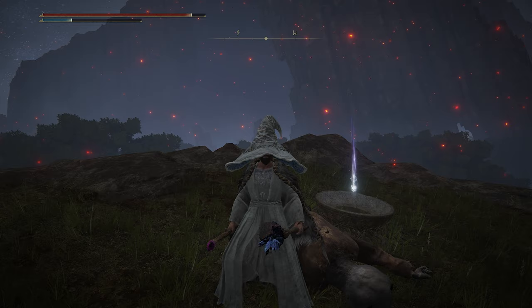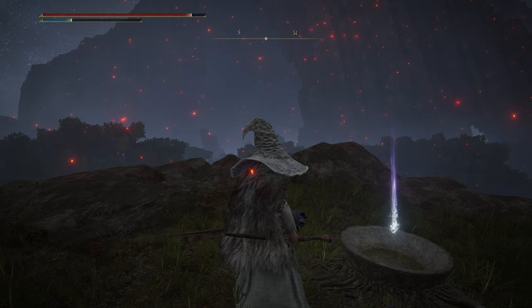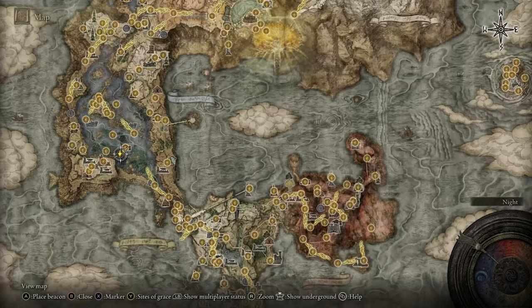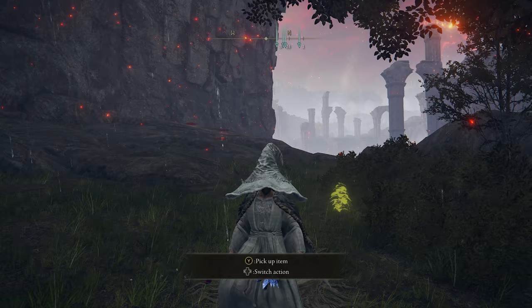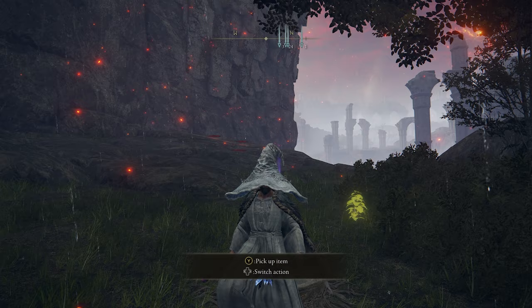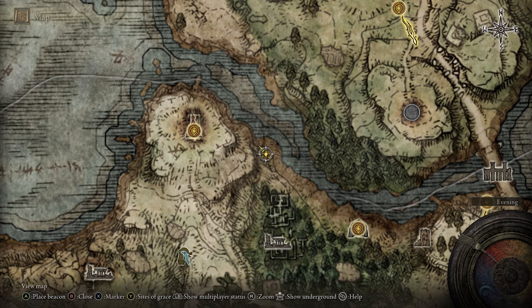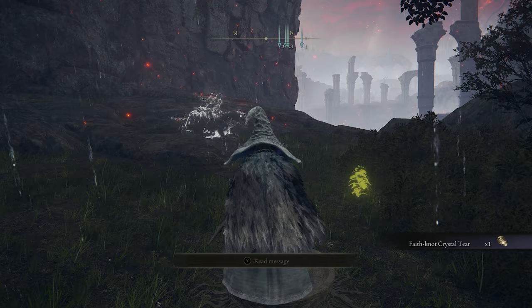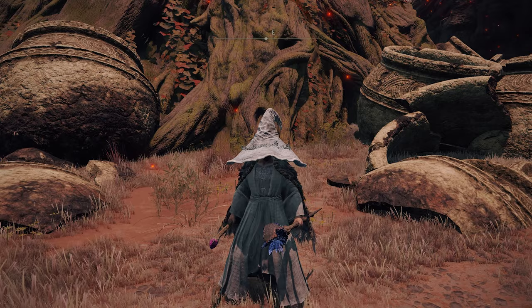The next Crystal Tear is the Dexterity Knot Crystal Tear, and like the Faith and Strength ones, it's a flat +10 DEX buff for 3 minutes. That can be found in Liurnia of the Lakes on a little island, sitting in a bowl. The next Crystal Tear is the Faith Knot Crystal Tear, located on the Weeping Peninsula just east of the Church of Pilgrimage, down the mountains. You can also come from the coast and head up — it'll be right here above the ruins, and this will increase your Faith by 10.